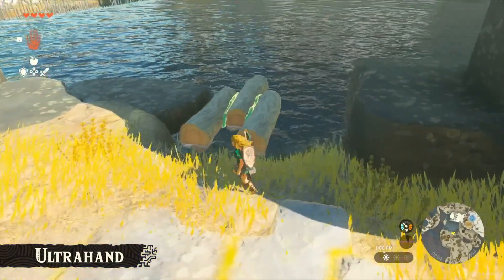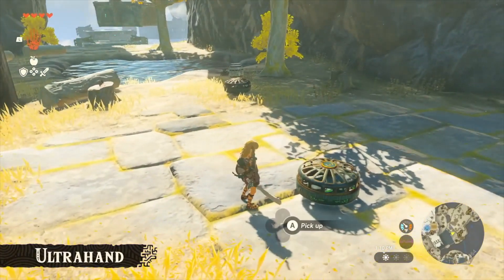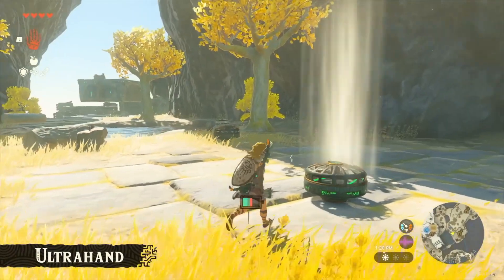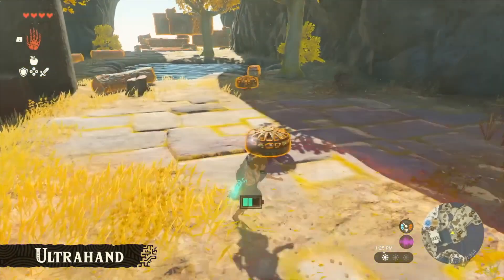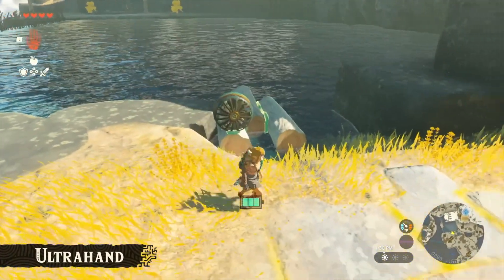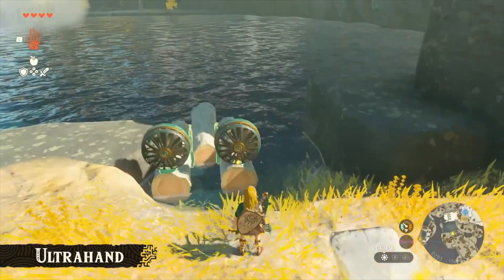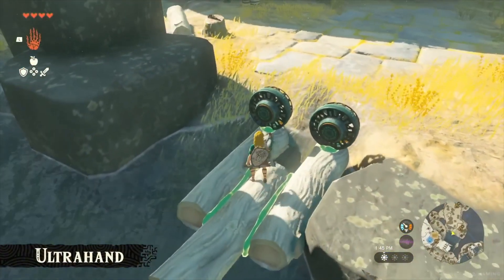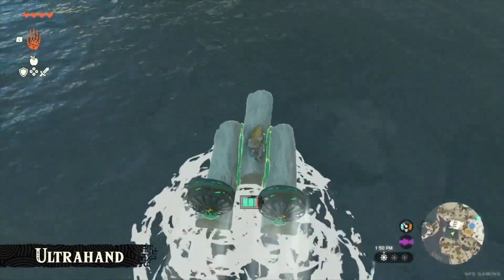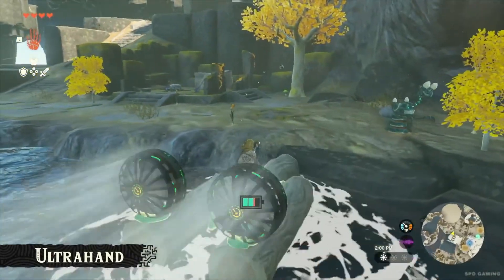However, it won't move in its current state, so we'll need something to propel it forward. There's something here — let's try hitting it. Wind! It's blowing wind. Looks like we found a fan. Why don't we try attaching it? We'll attach another one — this should make the boat well-balanced. They're attached. Let's try moving the boat. Hey, it's moving! It's sailing pretty fast with the wind from the fans. Since we added two fans, we should be able to cross the river in no time. We reached the other side.